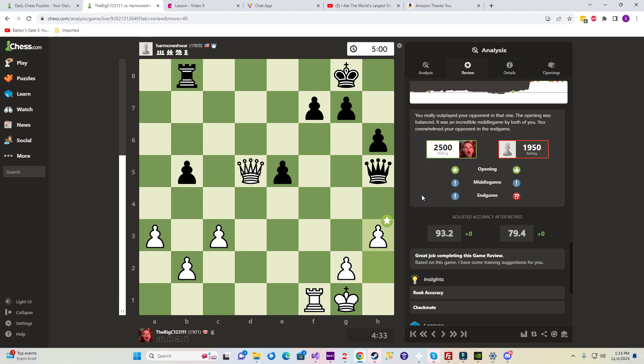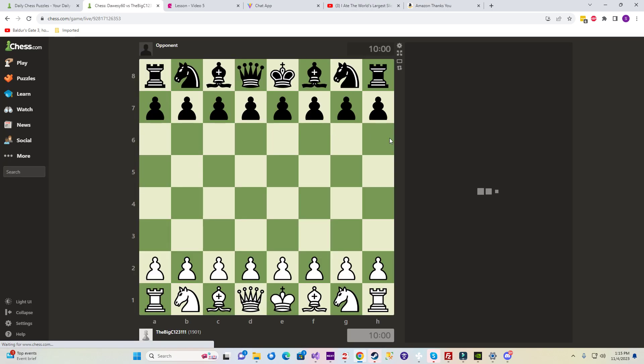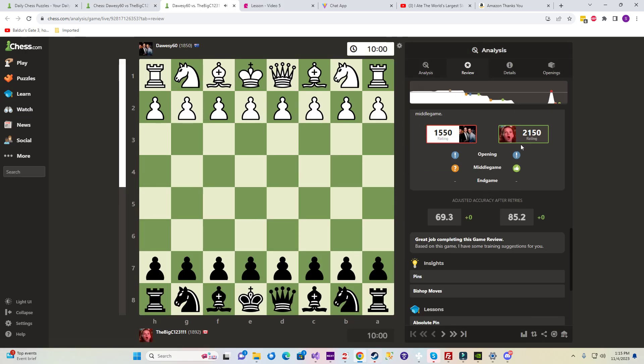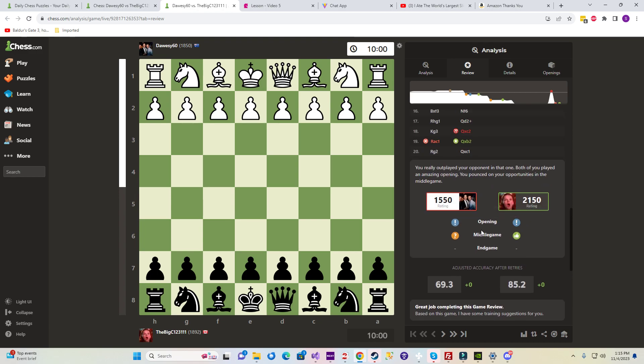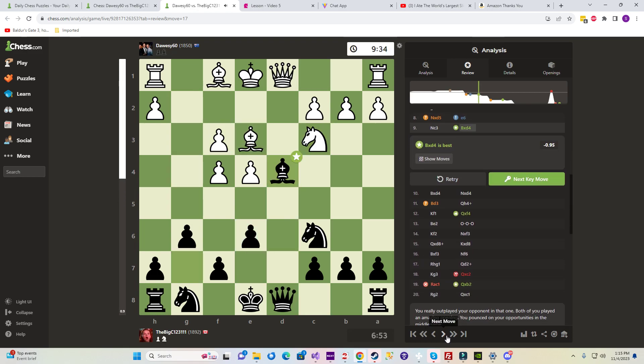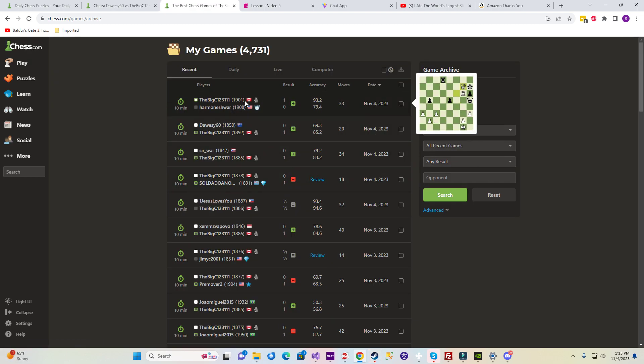And a star opening — 2500 level! Let's check out what we played here: 2150 with a great opening and decent middle game. So in the other one we had great middle and end; this one we had great opening. Two good wins to get to 1900 — we're currently sitting at 1901. That's good. The long road to 1900. Hopefully we don't fall back down this time.